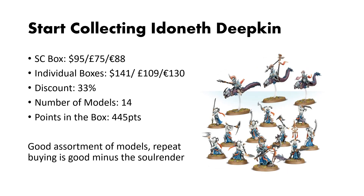Moving into the Deep Sea, we have the Idoneth Deepkin. This box is $95 US dollars, and the individual kits cost around $141. This gives you the average discount of 33%, and you get 14 models in the box. For the points, you get 445. This is a good assortment of models; with the new book letting Namarti be somewhat viable, and having some eels is always a good idea.